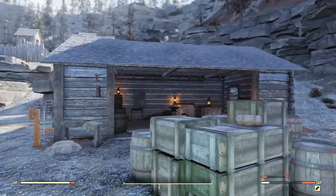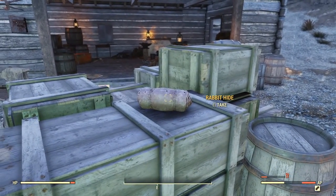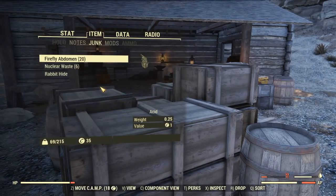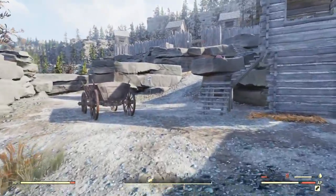The first place we're going to be picking up a hide is right here — it's a rabbit hide. For those of you who do not know, if we go into junk, rabbit hide breaks down into two leather. So let's move on to the other hide locations.